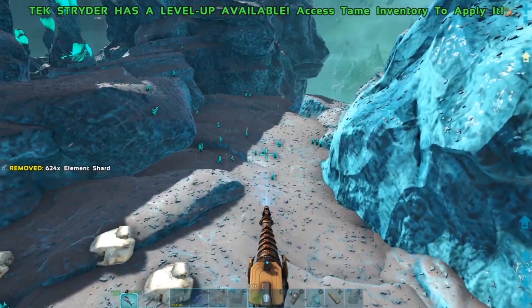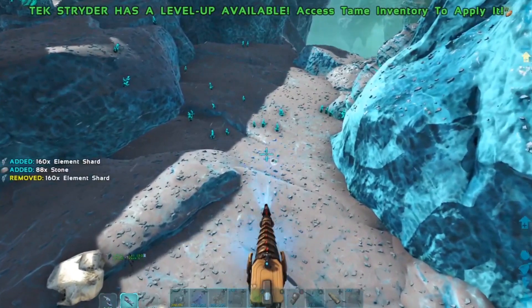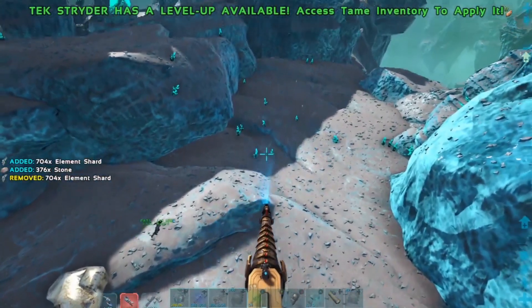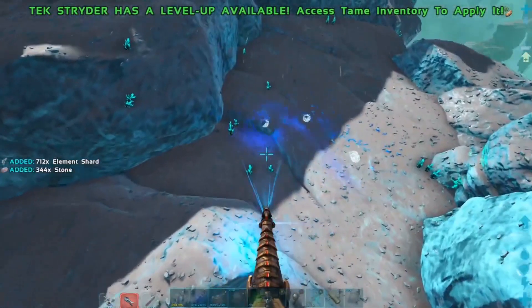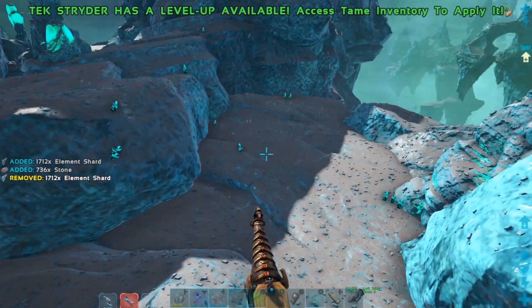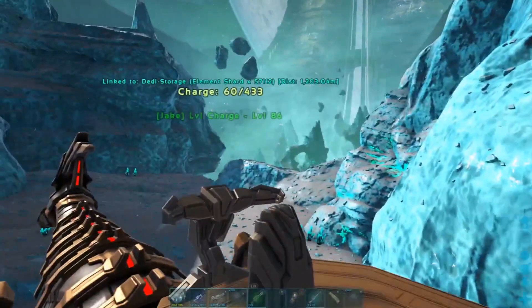There are like eight different variants of the Striders — there are cannons, shields, and different resource gathering ones. They can charge batteries if you put batteries in their inventory. They all have a transmitter equipped on their back, so you can toggle the transmitter and turn them on. They all also have a bed on them for fast travel.